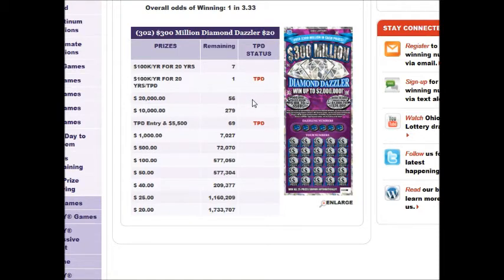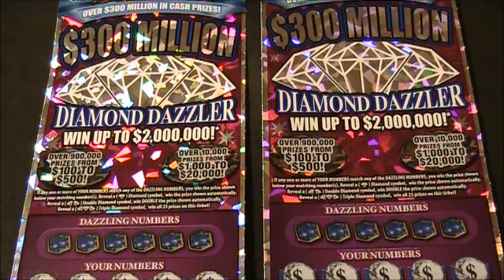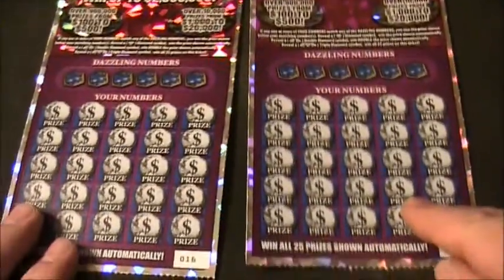This game has a lot of losers on it, but it also has a lot of $500 winners. That's why I chose this game. For a $20 game, it has more top prizes left than any other $20 game. Alright, we're getting ready to scratch now, and these were the people that were in this scratch. Stay tuned, the scratch is coming up. Back on the Jupiter table with the $300 Million Triple Diamond Dazzler tickets that I got at the gas station. Got tickets numbers 16 and 17.